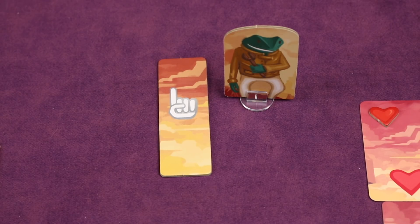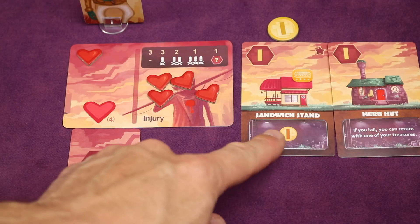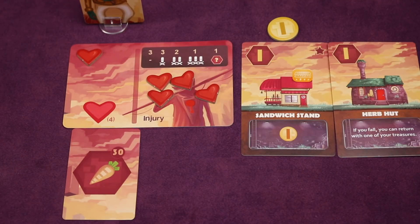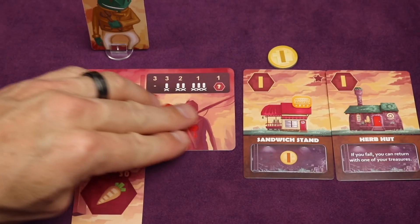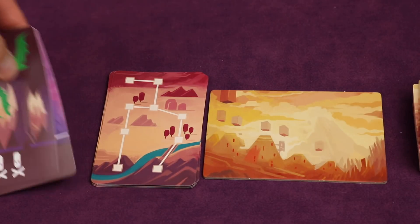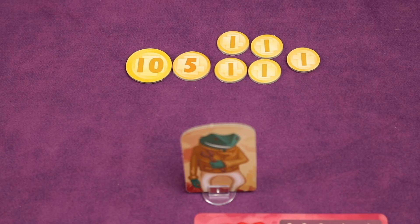After everyone has had a chance to buy in clockwise order, we go to the third phase: the night phase. First the first-player token passes to the next player clockwise. Then you must discard any treasures under your player card, however you can keep one treasure for each building you own, stored in those buildings. Any buildings with a moon symbol activate at night — for example the Endless Mine gets you three coins every round during the night phase, though it costs five unique treasures. Everyone then resets all their hearts to the left side, and the level deck is reshuffled. At this point if any player has 20 or more coins, whoever has the most coins wins. Otherwise you return to phase one.